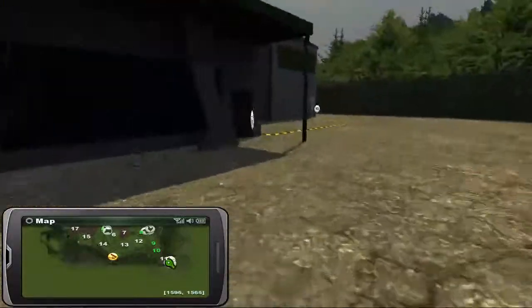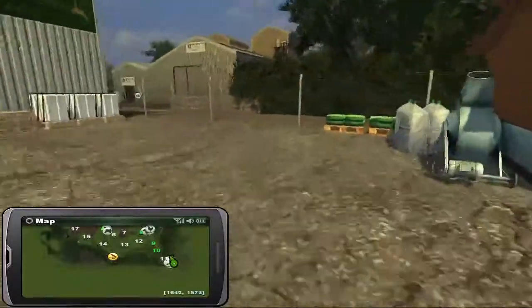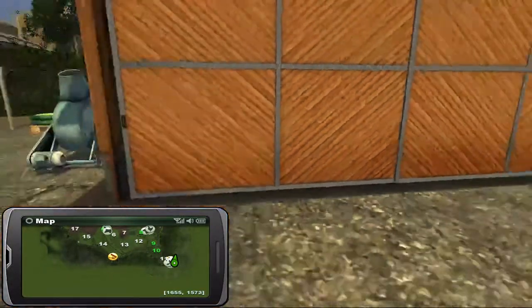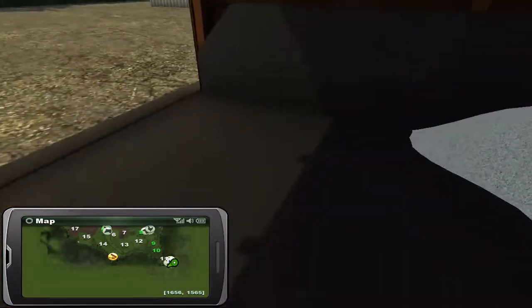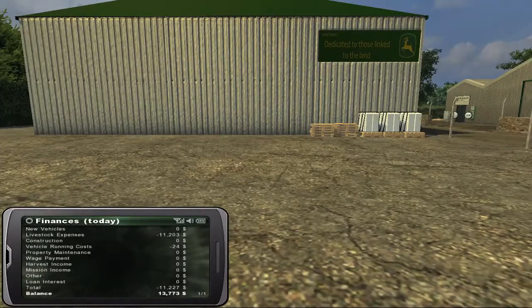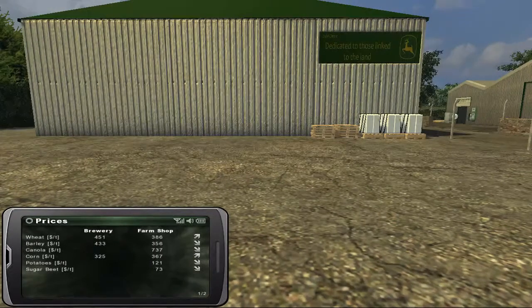We have our main sell points here. This is where we buy our tractors, where we get our loans, where we sell our equipment. Back here is where we can get our fertilizer. That does appear to be lime, and that would appear to be fertilizer or seed - canola. So that's seed and that certainly looks like lime. Standard crops.